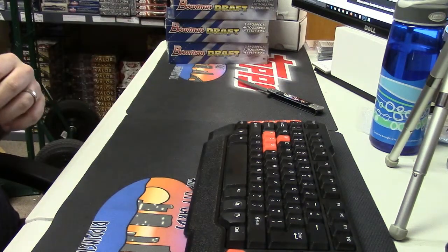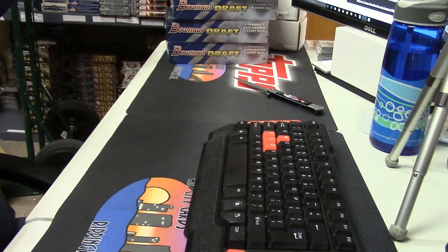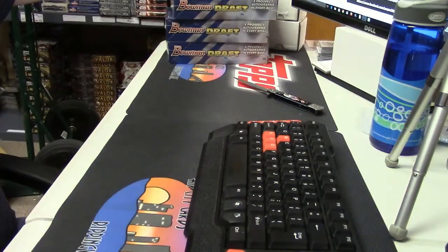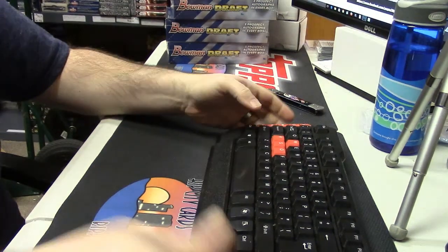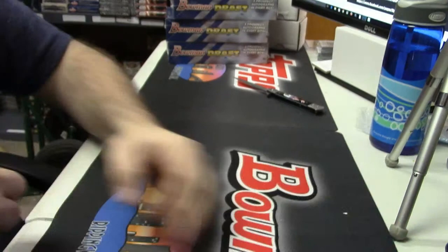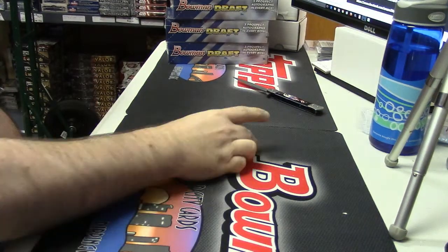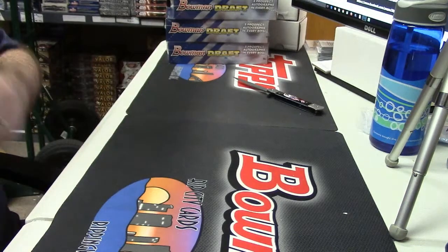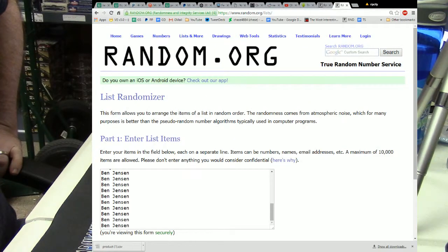Welcome to River City Cards. We are getting ready to do a 4-box half case Bowman Draft Jumbo 28-spot break. The dice give us a number of 6, and we will start with our people.